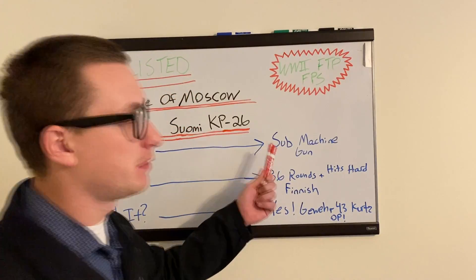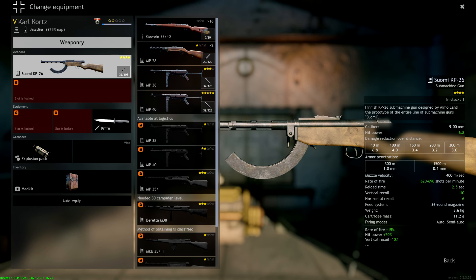Starting with the overview: this is a submachine gun. It can be equipped by your assault class, or if you have a tanker, you can equip it as a tanker as well. Honestly though, you wouldn't really want to equip it on the assault class.